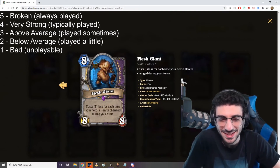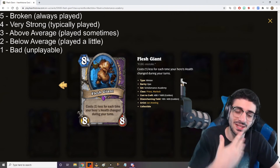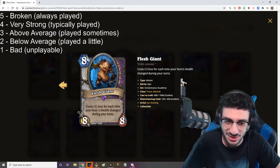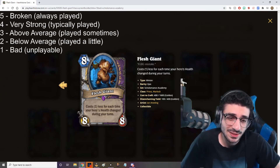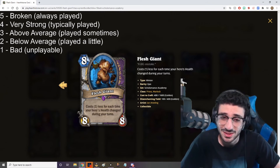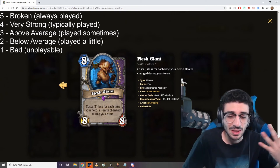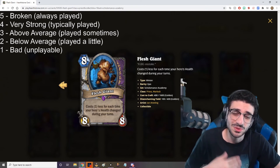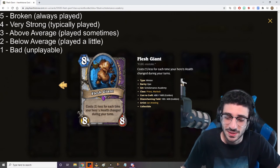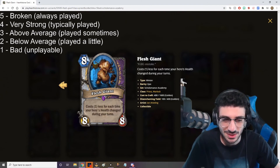Flesh Giant — 8 mana, 8/8. Costs 1 less for each time your hero's health changed during your turn. You can get it to proc multiple times each turn — it's not capped at 1 per turn. I think this card is really, really good. You're going to be healing up in multiple ways, whether it's with your Hero Power, Renew, or Apotheosis. This card is very strong, especially when you use it with Grave Rune or Psyche Split. I'm going to give this card a 4 out of 5 — I think it's going to be solid.